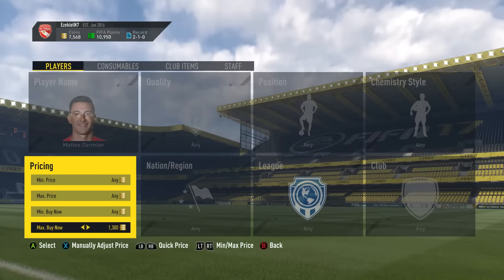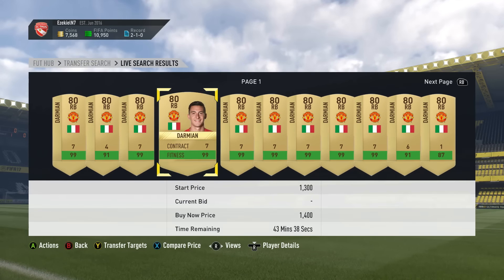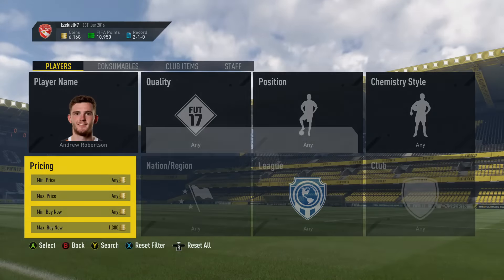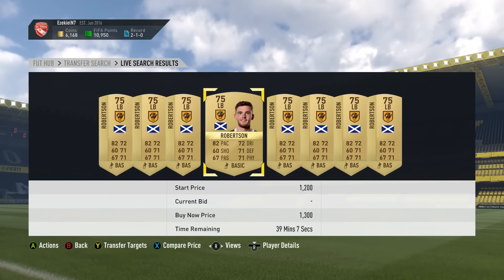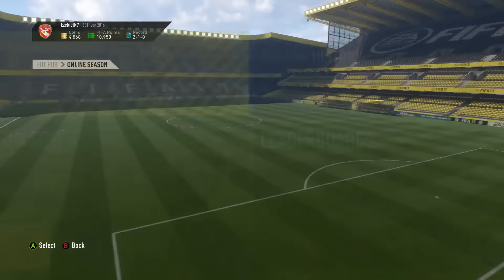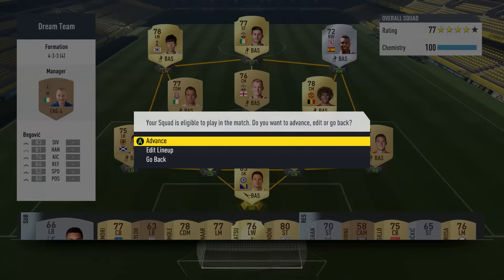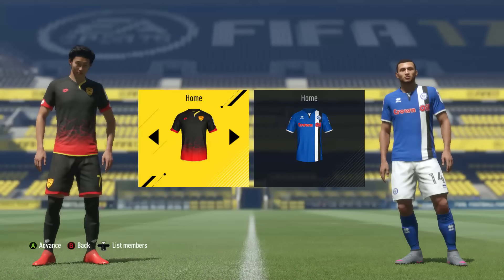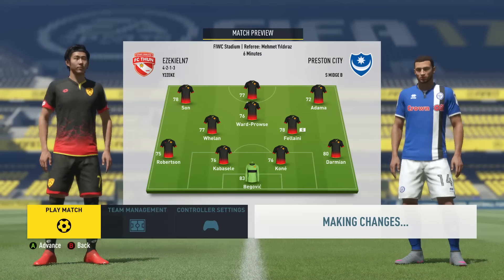The players on the market are fairly affordable. We've got some nice new players in this league that are good and cheap to use. So straight away off the bat, we actually go for a new right back and a new left back. We've got Robertson, who actually starred in my yesterday's video as one of the players in my cheap BPL squad. Robertson cost 1,300 coins, Damian 1,400 coins.